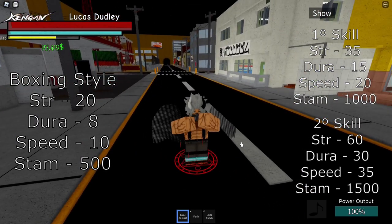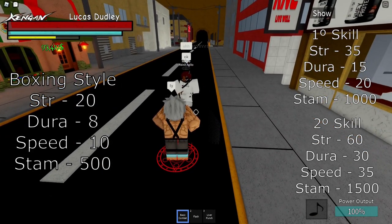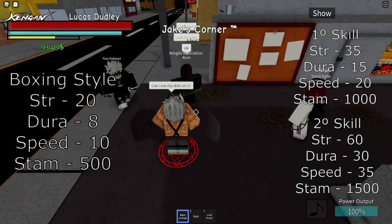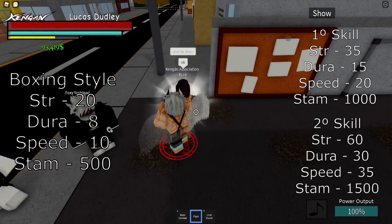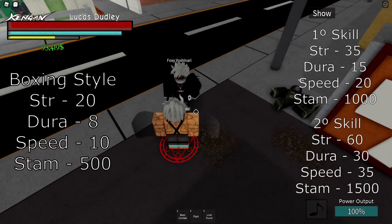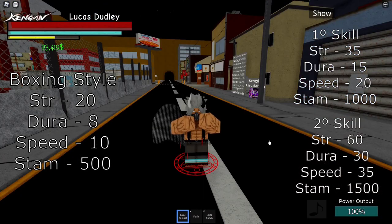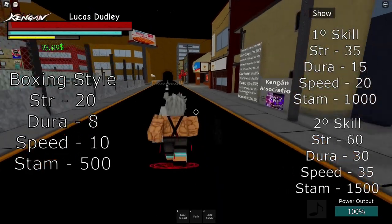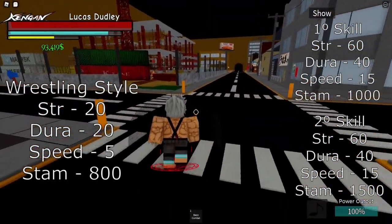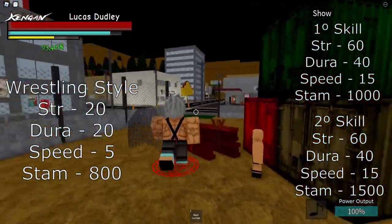This is the normal combat. So let's train this guy. Now we have Flash and Liver Punch, which knocks for like one second and you can come back to stand. Now I'm going to style reset.